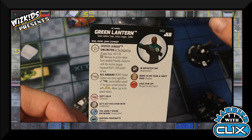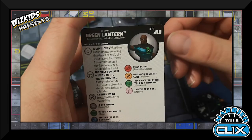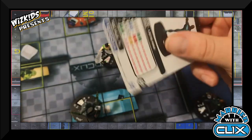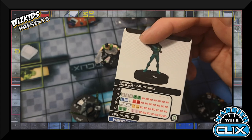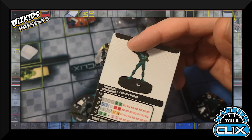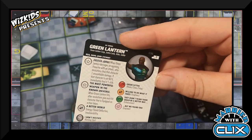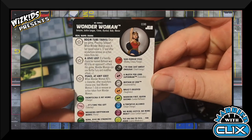I'm going with the Justice Lords Green Lantern. He's a Justice Lord, giving him the trait. His special power — Most Powerful Weapon in the Known Universe — means when Green Lantern hits after resolutions, each character that was hit gets an action token. His special defense gives him Invulnerability and Energy Shield. At 75 points he's got the Green Lantern team ability, is Indomitable, has Running Shot, and always does that extra one damage.